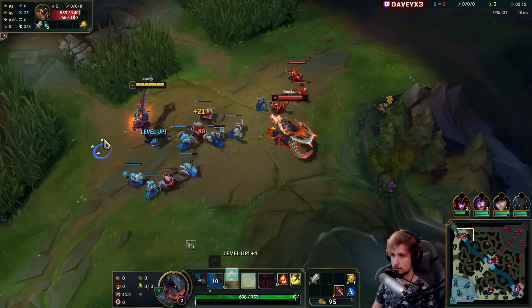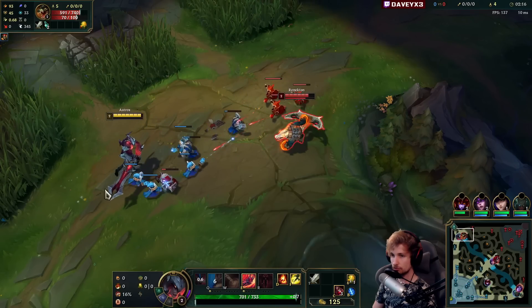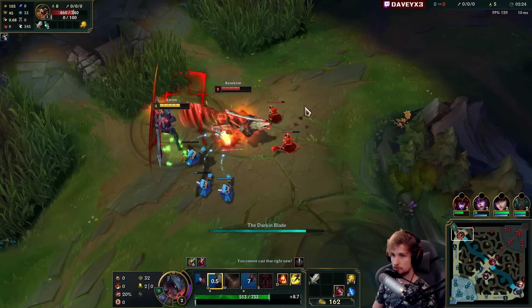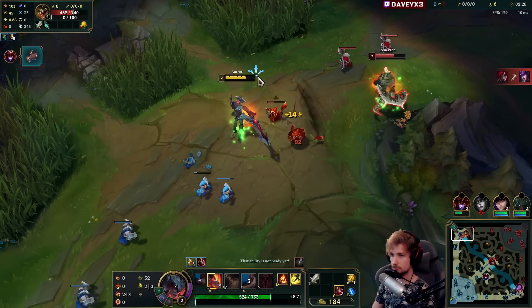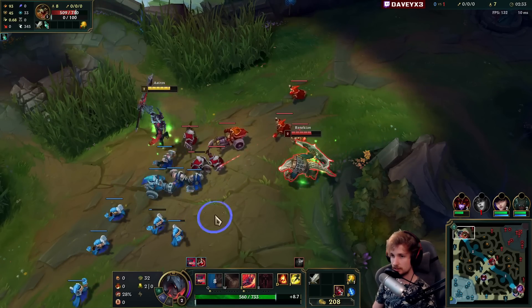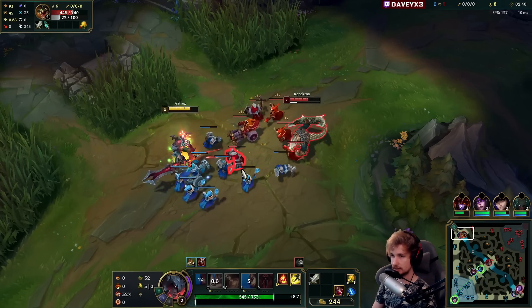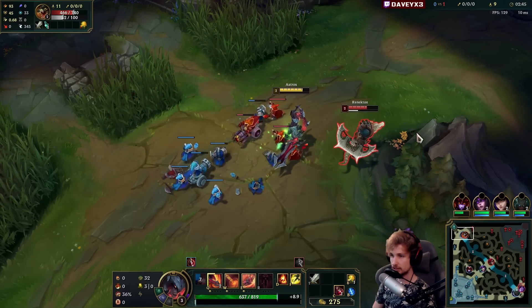We're going to get that level 2 before he does — turns out he still got it. Renekton is quite a painful matchup; that guy counters most of the top laners. He doesn't have the W yet. I'm glad that we got that push, that's going to make things far better for me. You've got to make sure we stay at full HP as well.